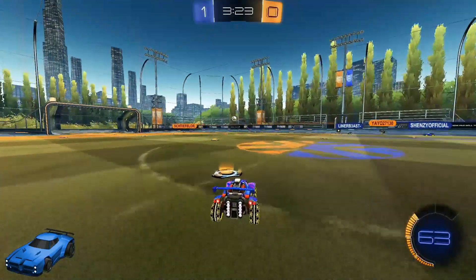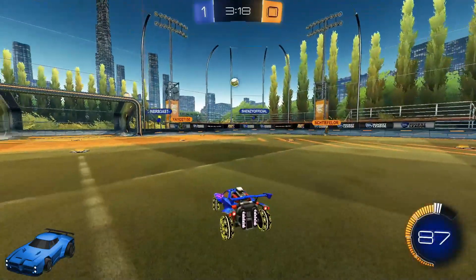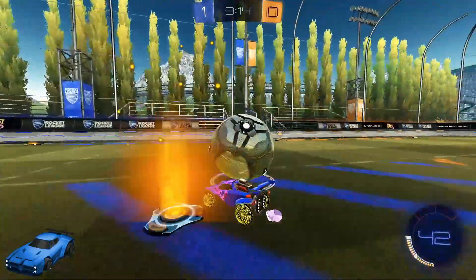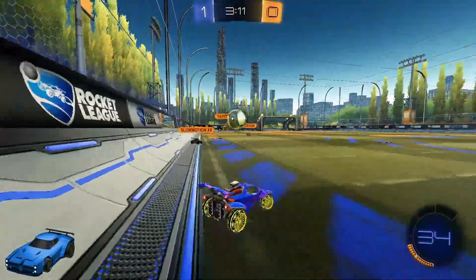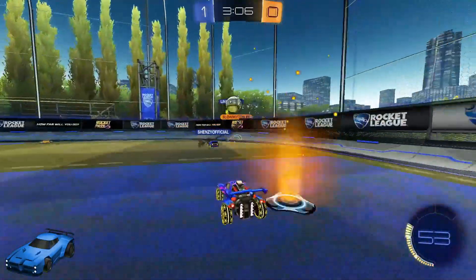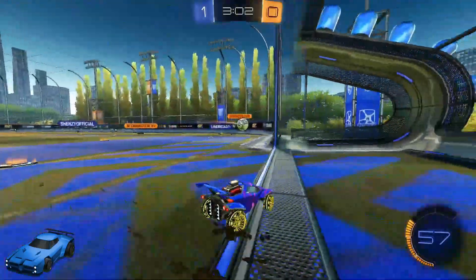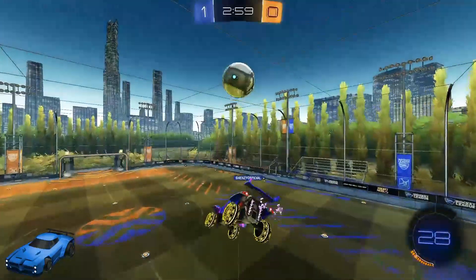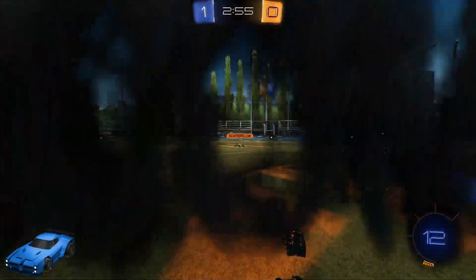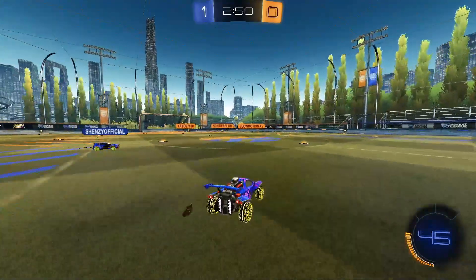This car is quite tolerant of rougher handling, so in those nerve-wracking moments when you are defending your goal, you will be less prone to mechanical errors. The flat frame of the Dominus gives it a number of advantages as opposed to taller hitboxes such as the Octane. The shortness of the Dominus allows players to get under the ball with more ease to start dribbling plays or quickly whip out a flick to send the ball skyward. The shortness of the Dominus, along with its length, makes its hitbox particularly strong at flicks.